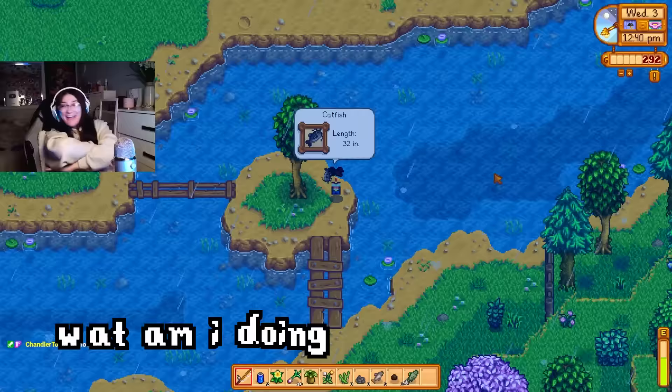Stardew Valley 1.6 is absolute insanity. What was supposed to be a small little patch turned into a huge update, and there is so much cool new content for us to explore. I've been playing a little bit here and there, and I've compiled a list of really cool things that I absolutely love, probably some of my favorites.